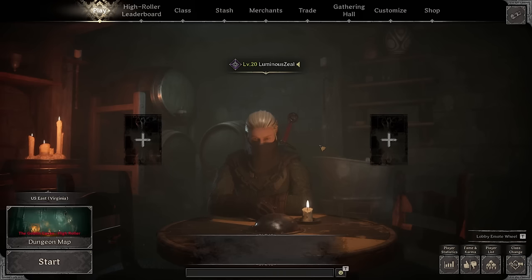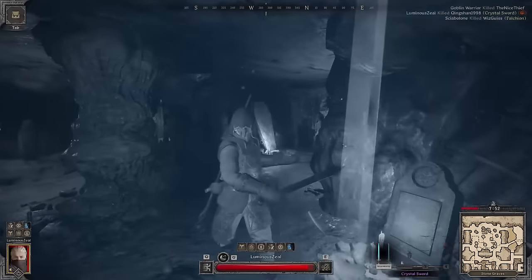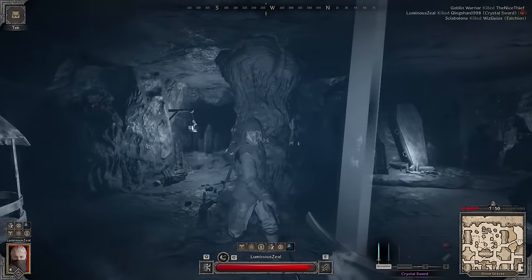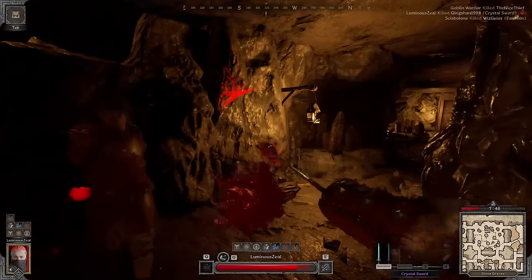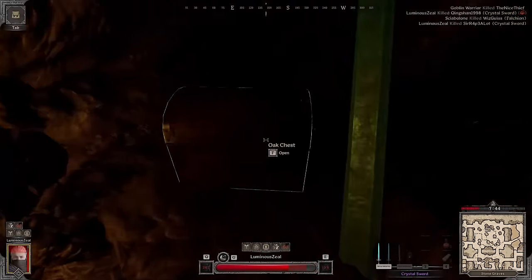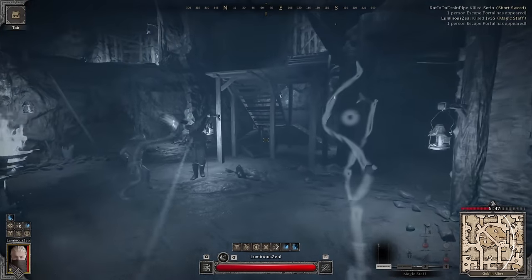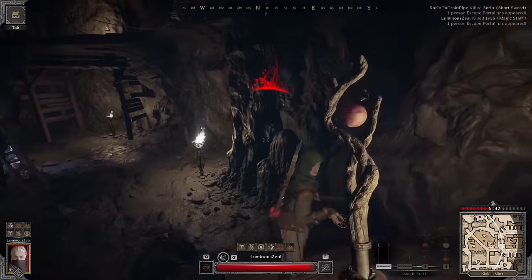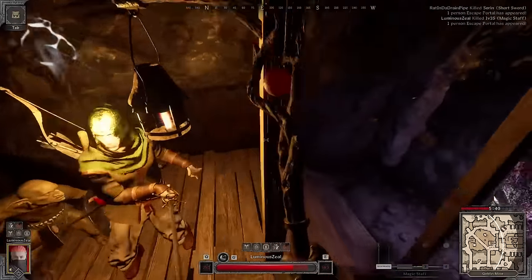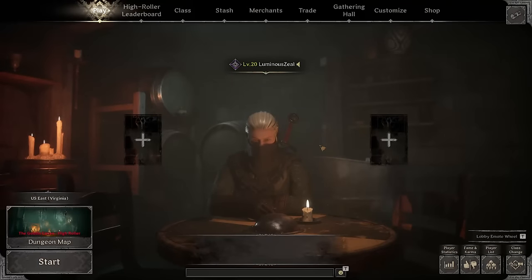Moving on to tips and tricks: you can bait out abilities and then use Phantomize to wait them out. That includes Barbarian shouts, Smite on Cleric, and even Blow of Corruption if you find another Warlock. Phantomize will make spells like Magic Missiles, Zap, and Curses, as well as physical attacks like arrows, crossbow bolts, Francisca axes, and melee attacks go right through you so you don't take damage. But you do take 50% more magic damage, so you can be hit by AoE splash damage such as Wizard's Fireball, Holy Strike from the Cleric, and Hellfire from Warlocks.